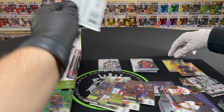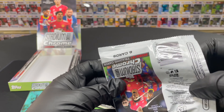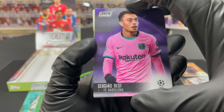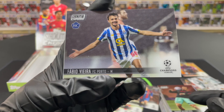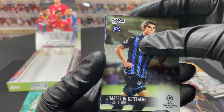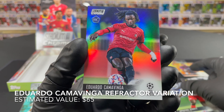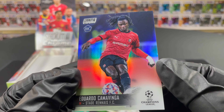Moving into the last pack — hopefully we can get another numbered card. Moukoko is a bright talent, scoring like 50 goals in the youth academy and he's only like 13. Oh that looks purple — Isco there, not numbered in the back though. Fabio Vieira, Charles De Ketelaere. Ibrahima Konaté, now a Liverpool player. And the last card is an Eduardo Camavinga rookie refractor — this might be an image variation!